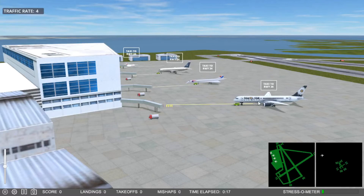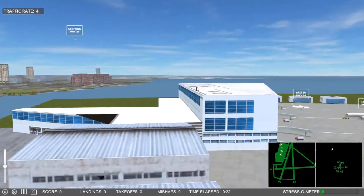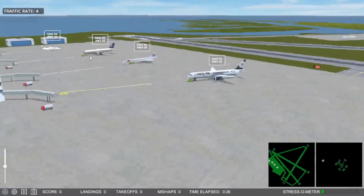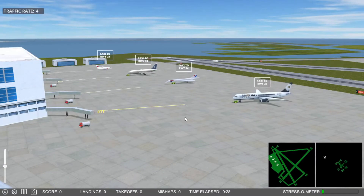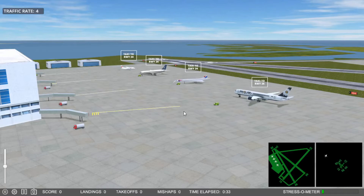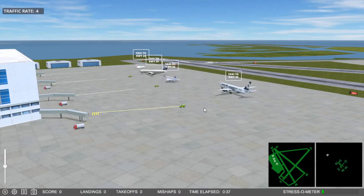I already messed up. I did send this plane to 2-6, which isn't going to get there in time. And this one's going to go to 2-4, unless I change it real quick. There we go. Playing for points mainly, so I don't want to do go-arounds and let them go.